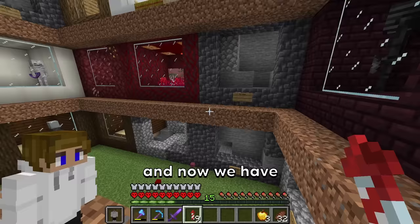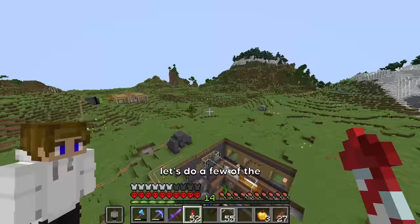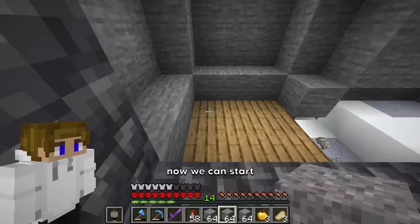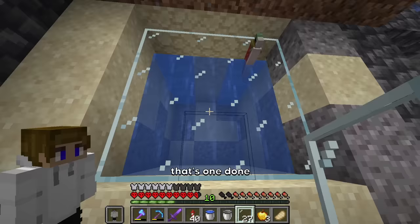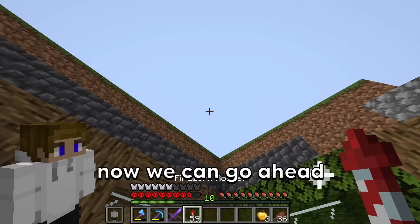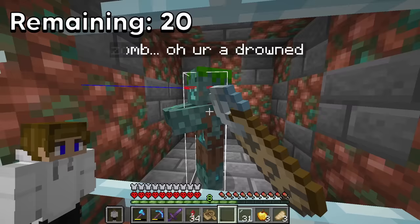We have one more nether mob to get and that is the strider. Wait, I'm just realizing I still need to get the ghast. But before that, let's do a few of the ocean mobs — the salmon, a pufferfish, a tropical fish, and cod. Now we can start creating their cages and placing them inside. The four fish are now complete. Now we can collect a few more easy ocean mobs: the axolotl, the turtle, the glow squid, the squid, the dolphin, and the drowned.